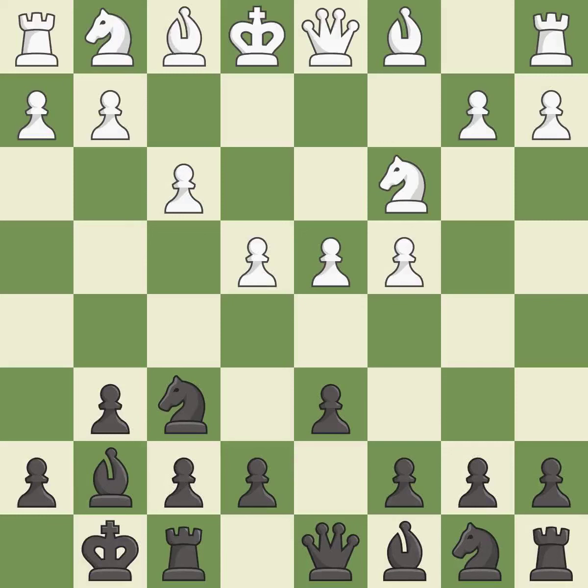Castling gets the king out of the center and activates the rook. Nge2 develops the knight toward the center, supports the d4 pawn and the knight on c3. This develops a knight off its starting square, getting it into the action.